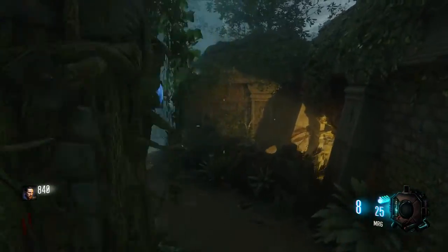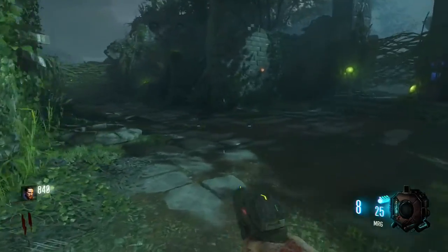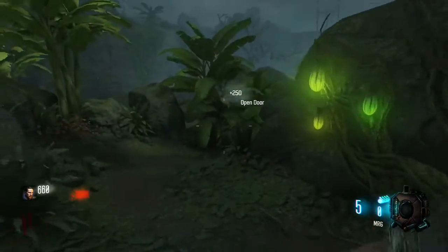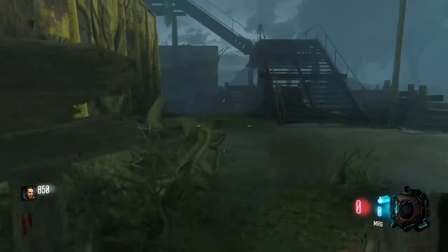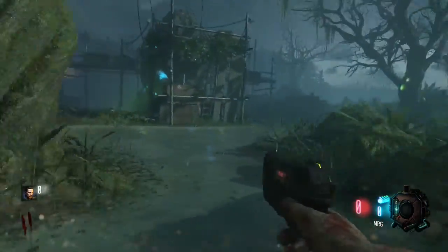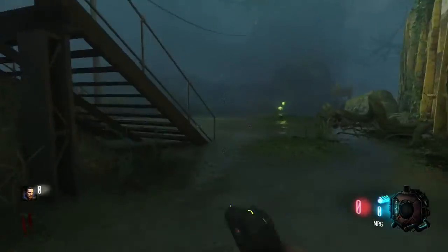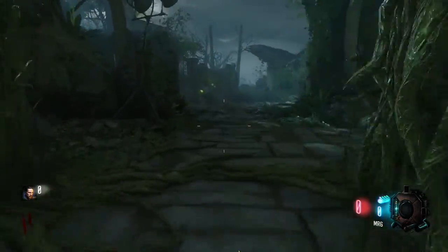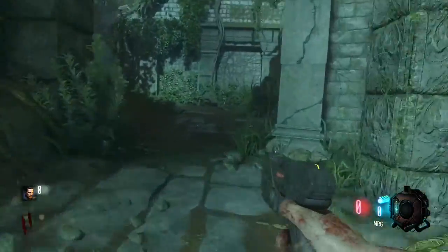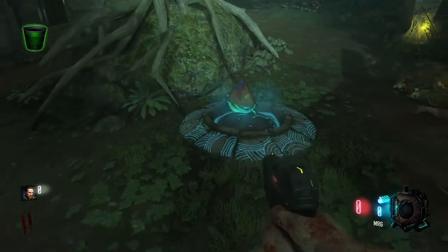What you need now is more water. So on round 2 just save up enough points to open some doors and just go where I go, open those doors, and then you will get to this kinda place where you can get more water. When you have more water just run back to the plant and give the water to the plant, and then once again it will kinda turn blue as you can see right here.